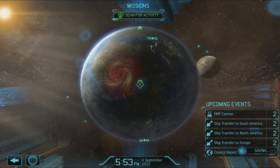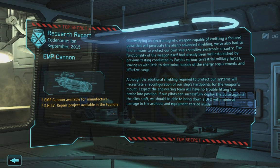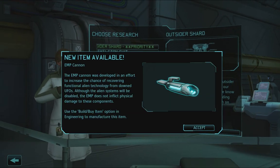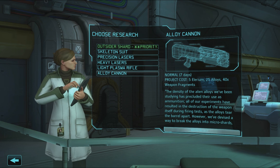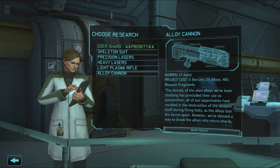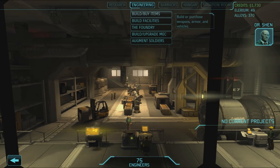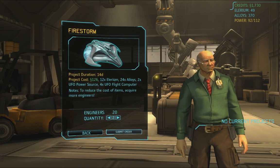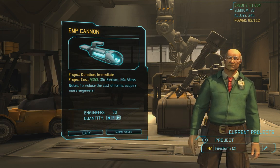Mech close combat — excellent. Lots of money back. EMP cannon — nice. UFO with minimal damage to the artifacts and equipment carried inside, so that's good. The bad thing about this is we have to get really close. Let's do the alloy cannon — why not? It's only 5 Elyrium. My team and I are most proud of the work we put into the firestorm. Let's make 2. And EMP cannons — 5 of them, I think.